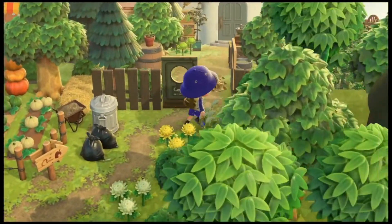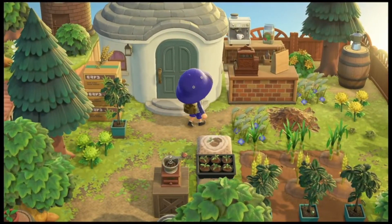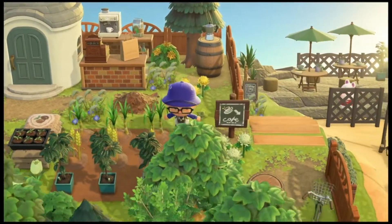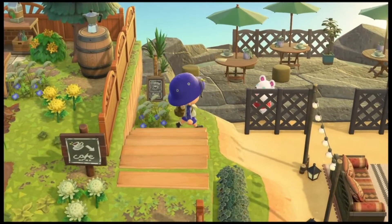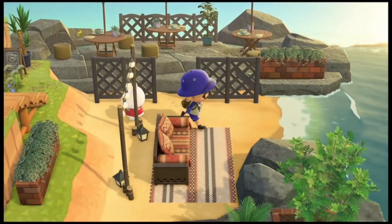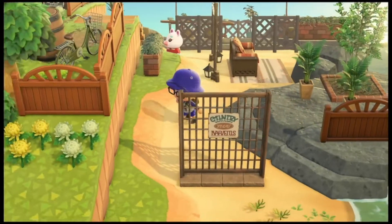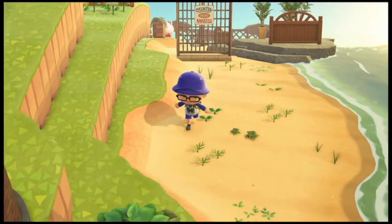Let's see what we've got here — a cafe! This is going to be Marshall's house. This is awesome, man. Country mall vibes.